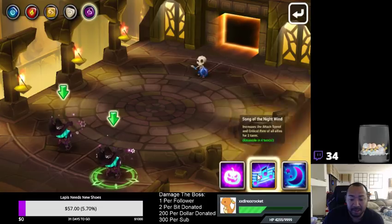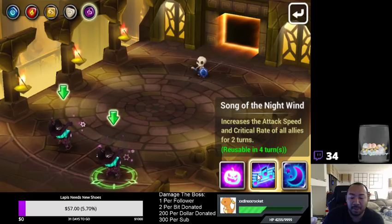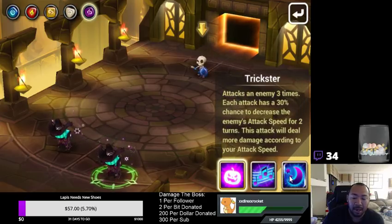Being that he only has two skills — skill 1 and skill 2 — and skill 2 has a 4-turn cooldown, at base with no skill ups, he could spend a lot of time under this shield effect, especially if he's not taking any damage.